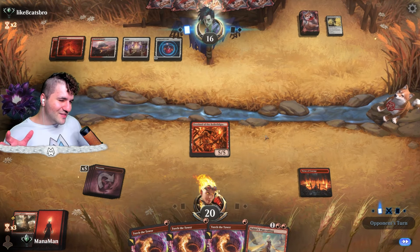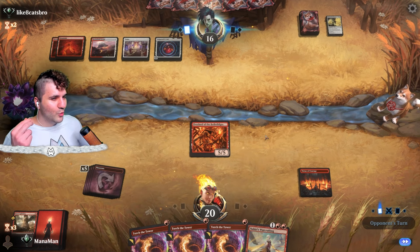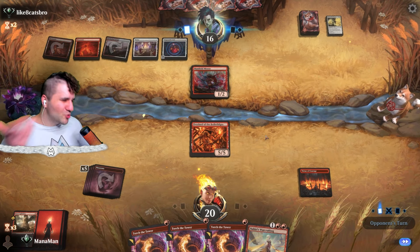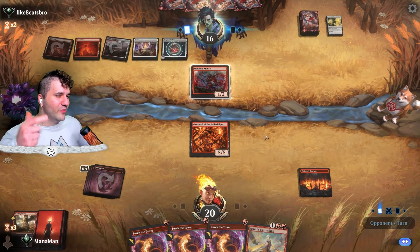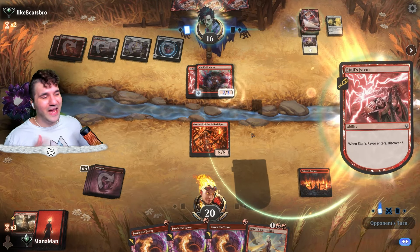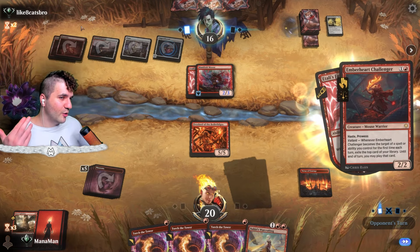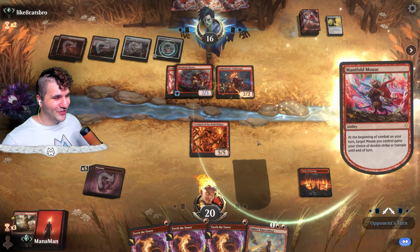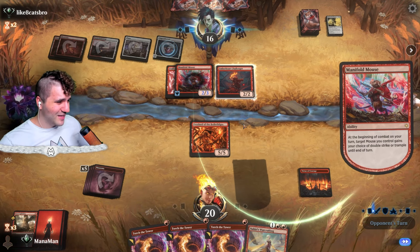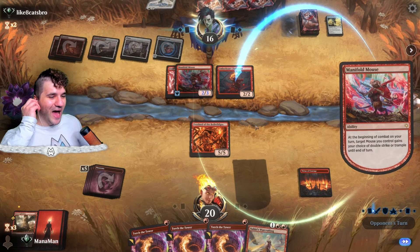Just the Slick Shot Show-Off with monstrous rage and whatever — I'm at 20 life, what can I really be nervous about now that we have the Overlord out with the Virtue of Courage? We're all tapped out so we're good. Even if you had the worst possible thing, it would just be Sheltered by Ghosts. Now we've officially got you in our grasp — there's nothing I can be worried about. I'm gonna clear the board.